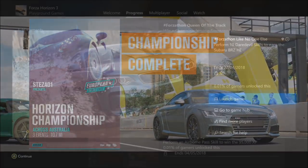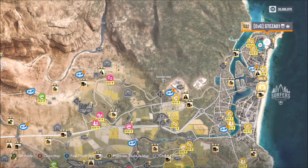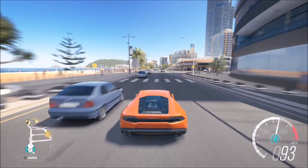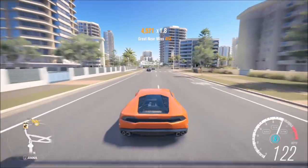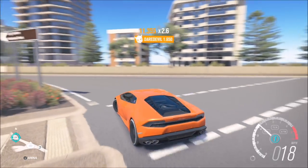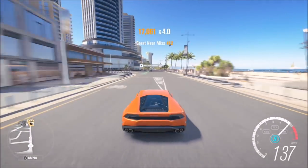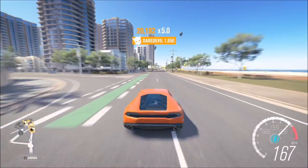The last challenge wants you to get 10 daredevil skills to earn the Subaru BRZ Horizon Edition. A daredevil skill is three near misses in very quick succession. I recommend coming to Surfers Paradise — there's a high density of traffic down the main high street there. All you need to do is get three near miss skills in a row to get one daredevil skill, and you need to do that 10 times to unlock the car.